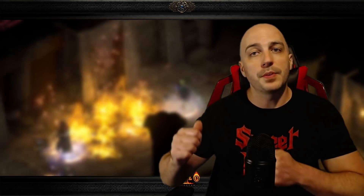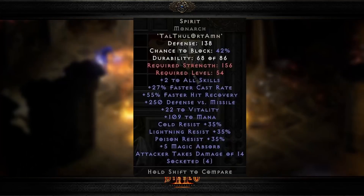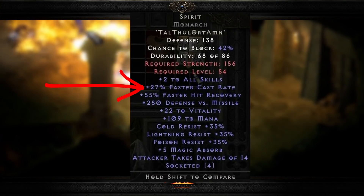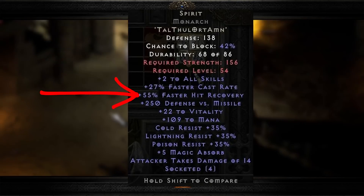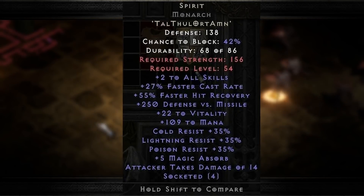You've probably heard of this runeword. In my opinion, and a lot of other people's, it is probably the most overpowered runeword based upon the runes it takes to actually make it, and that is the Spirit Shield. Now this has everything from +2 to all skills, up to 35% faster cast rate, 55% faster hit recovery, and bonuses to 3 of the resistances. Unfortunately, it's missing the ever-important fire res.